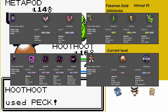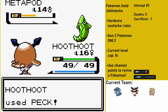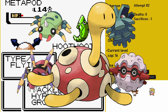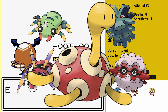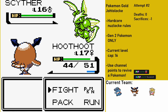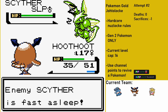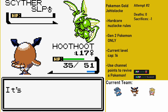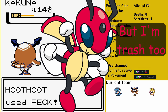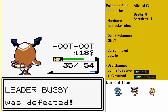Bugsy starts off the battle by sending out a Metapod. It kind of annoys me how half the gym leaders in Johto have no Johto Pokemon on their teams at all. There were so many interesting bug types to choose from, like Spinarak and Ariados, or Pineco and Forretress that Bugsy could have had on his team. After taking him down, Bugsy sends out his ace Scyther. Not Yet Fred manages to put it to sleep with Hypnosis, which fortunately prevents Scyther from ramping up its Fury Cutter damage. Scyther stays asleep as Fred takes it down. Last up is Kakuna - soon to be Fred obviously takes care of Kakuna with no issues, giving me access to the Hive Badge.